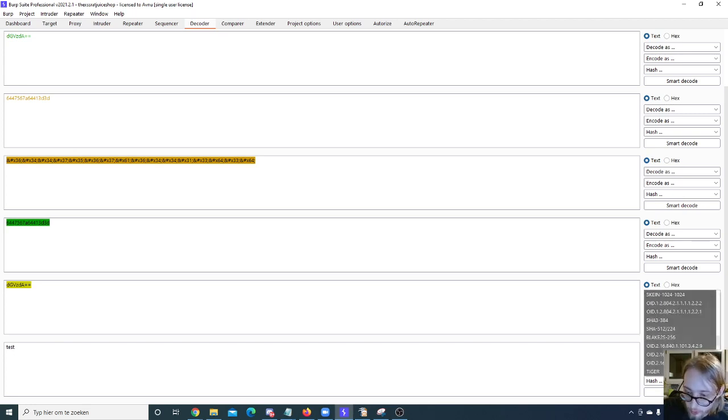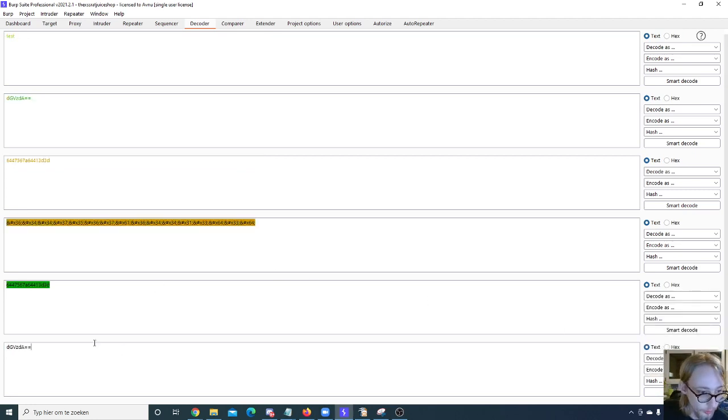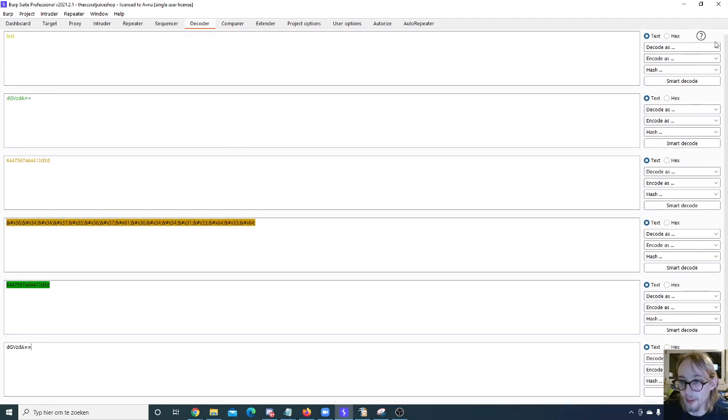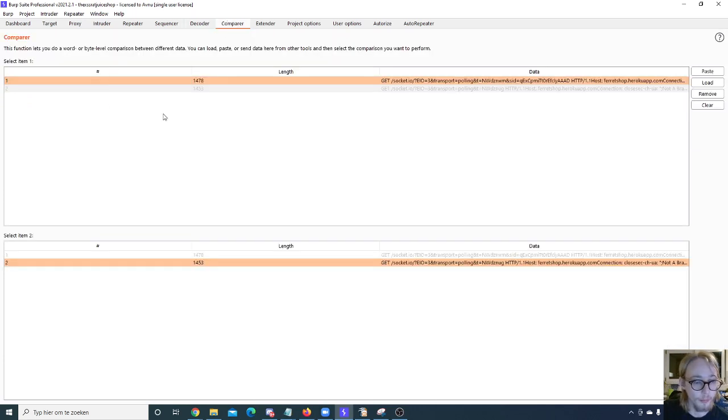For hashing, the gradient goes from light gray to dark gray, representing the relative heaviness of the algorithm. There's also a Smart Decode option, though I haven't seen it work reliably — if anyone knows how it functions, please let me know. I usually just do it manually.